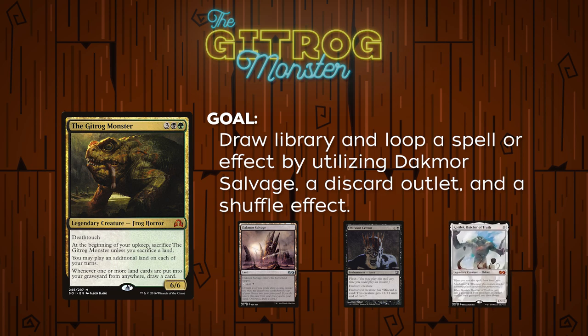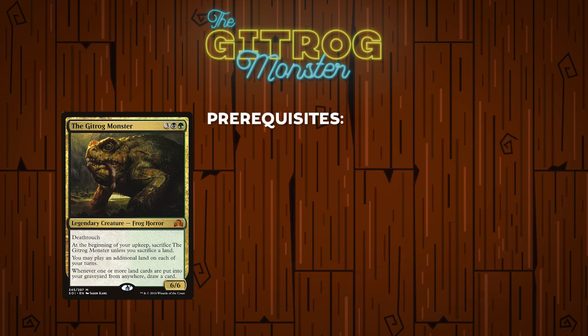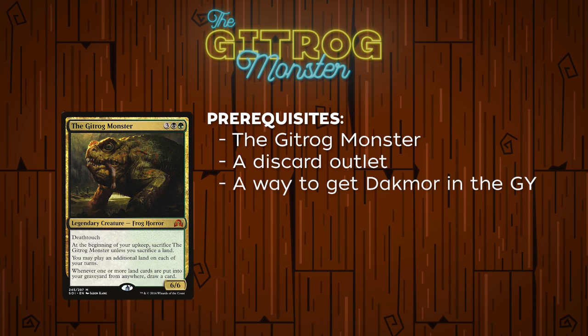So put simply, the Gitrog player is going to be looking to draw their library and infinitely loop a spell or ability in order to kill the table. They'll do this by utilizing the dredge mechanic on Dakmor Salvage, a discard outlet, and Gitrog's own ability. Before we get into the exact combo, there's a quick disclaimer: we have limited time here, so if you want to delve deeper, there are links in the description for primers as well as a very extensive Google Doc. For the prerequisites: the Gitrog Monster on the battlefield, any discard outlet in play, a way to get Dakmor Salvage into the graveyard at least once, and one black mana available.